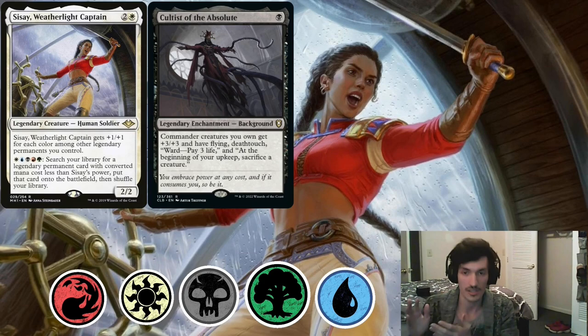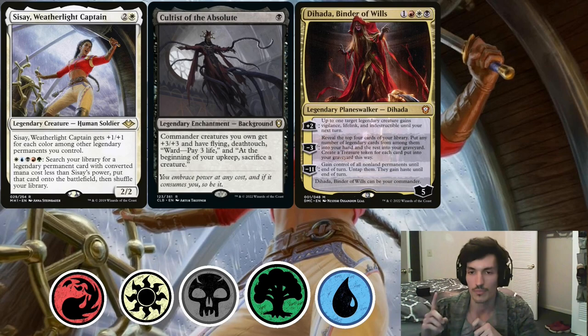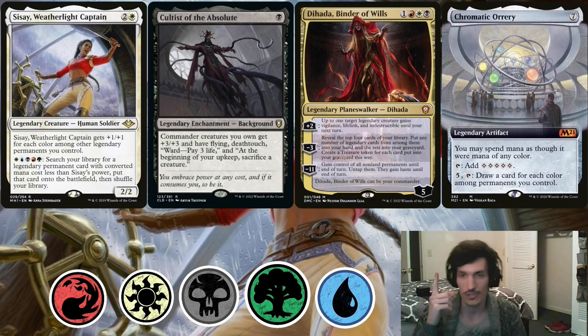Then we are going to get Dahada, Binder of Wills. We can proceed to our main phase, because as we all know, we cannot activate Planes of Arc at instant speed. This is the big reason we needed that one extra mana of any color — we are going to minus three our Dahada, reveal four cards, and put them all into the bin, getting us four treasures. Then we're going to crack all four treasures and use the one mana leftover we had from before to get Chromatic Rary. This allows us to use mana as any color, including Cultus, and most importantly it makes five mana when it taps.